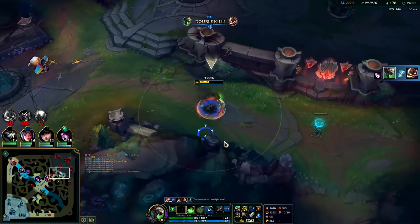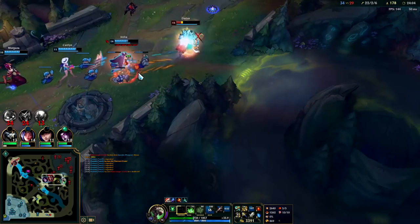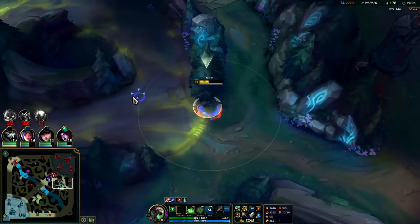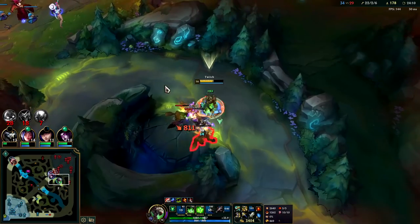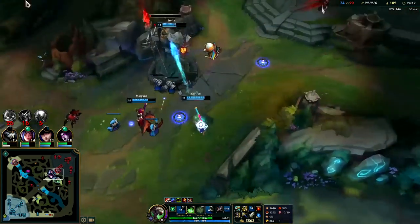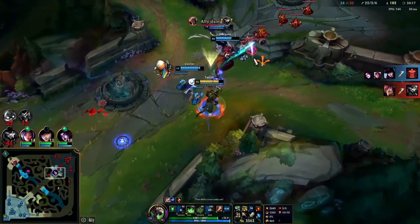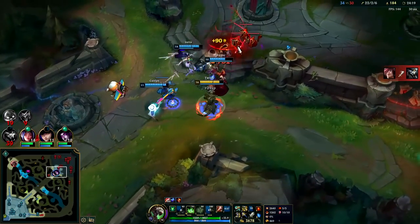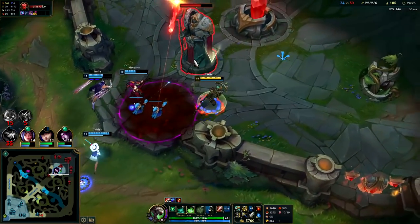We're doing some sneaky maneuvers. Darius shouldn't have gone in there. Irelia blocks his Q or dodges it with her Q so Darius can only hit her with the hilt of his axe rather than the tip — the hilt does almost no damage and doesn't give him healing or apply hemorrhage.